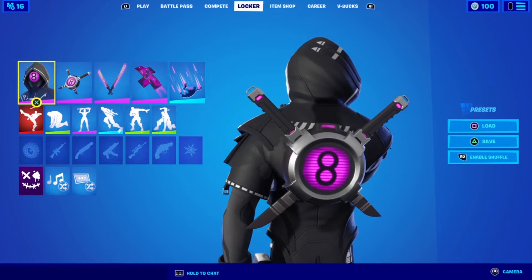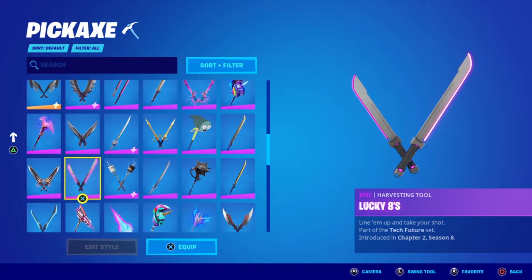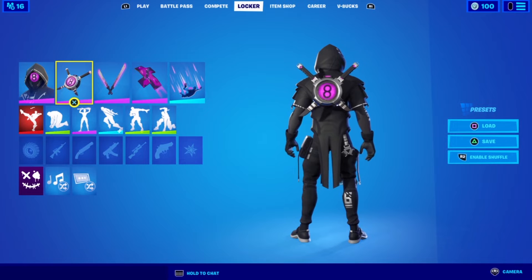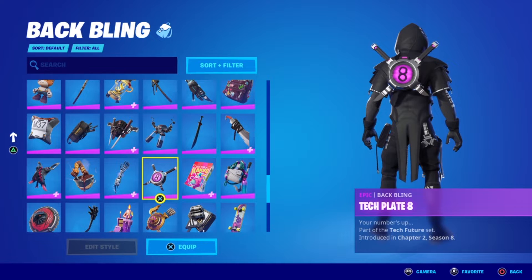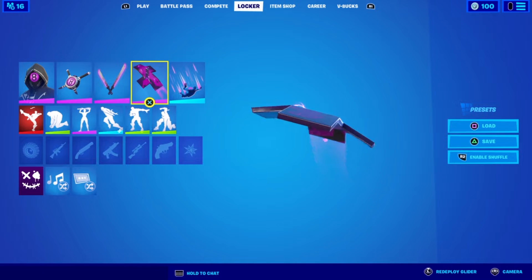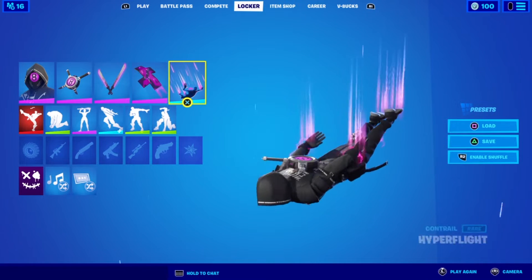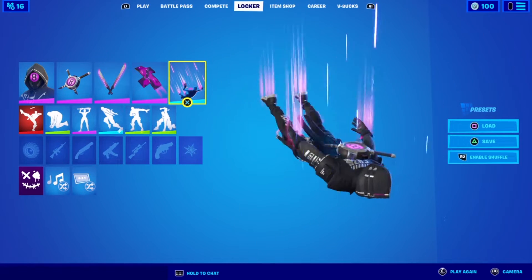Love the back bling — again, the pickaxes sheath from the back bling once you equip them. The pickaxe is Lucky Eights: line them up and take your shot. The back bling is Tech Plate Eight — your number's up. For the glider I went with the Cube Cruiser; it's the only thing I have close to his color scheme — navy blue and pink. For the controller, Hyper Flight — it's the closest thing I have to pink for him.